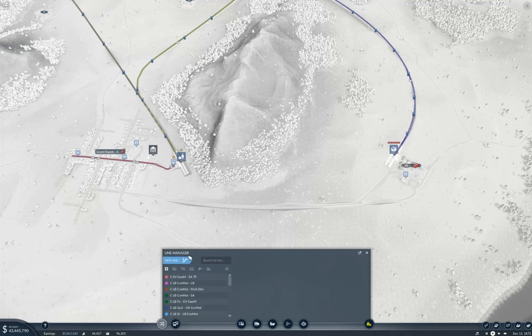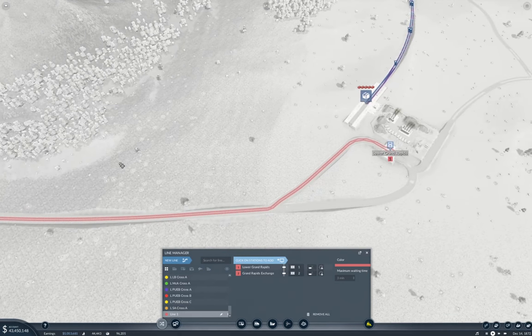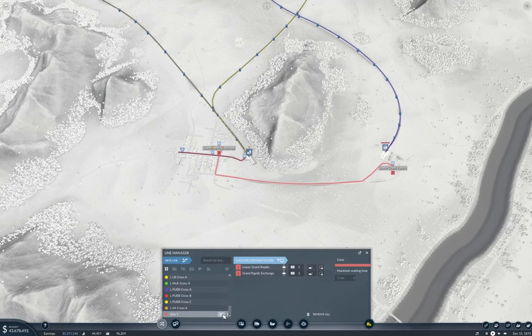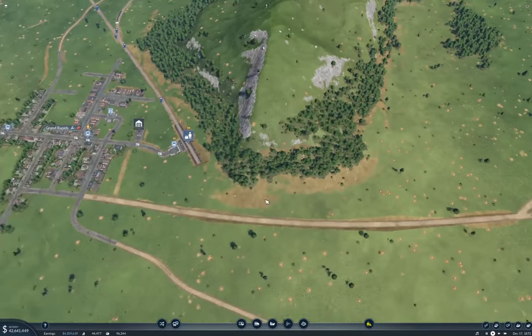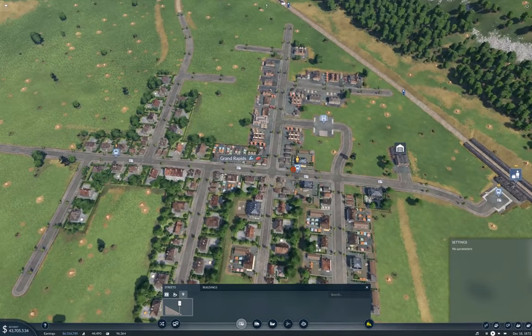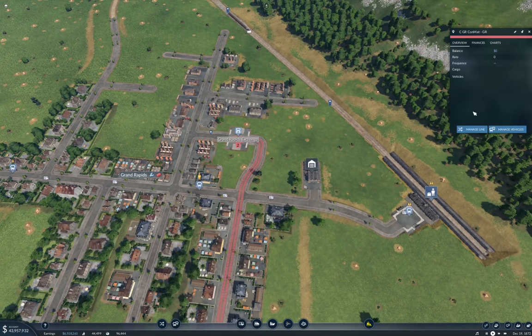I need a line — it's going to go here to here and I'm going to need a waypoint or two. I'll name the line first: Cargo, Grand Rapids, Conmat to Grand Rapids. Now we're going to get some waypoints — definitely need one here, and I think one here. Now I need to update the line.